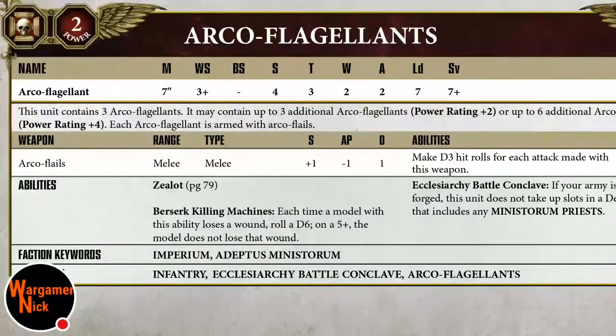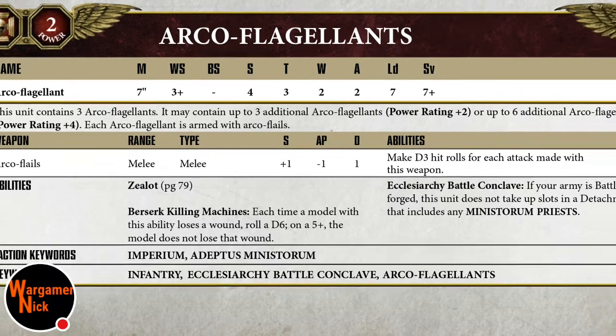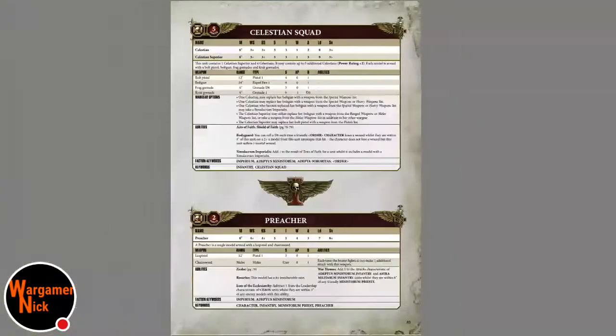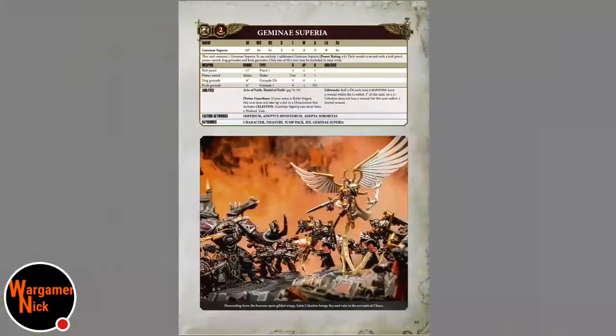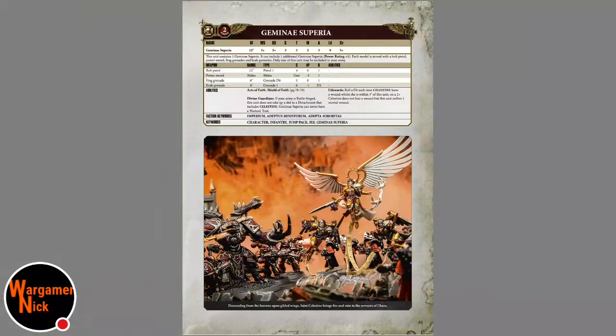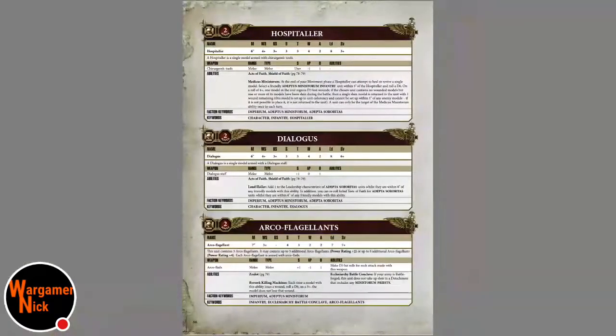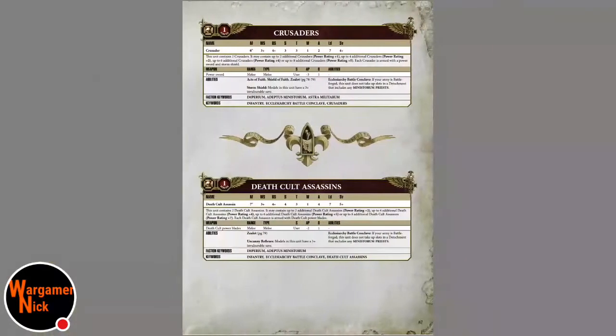On a five-plus, the wound is ignored - basically a five-plus save - plus a possible six-plus from Zealot. Their weapon is plus one strength so they're at strength five, AP minus one, one damage, making D3 hits for each attack - so effectively two to six attacks at strength five. With the five-plus feel-no-pain that's pretty interesting. Take a screenshot of any of these if you want.